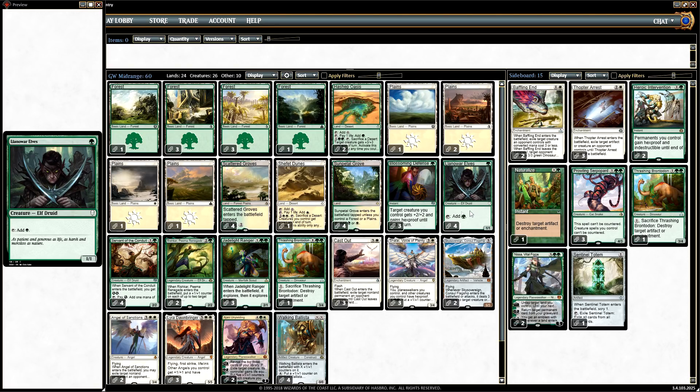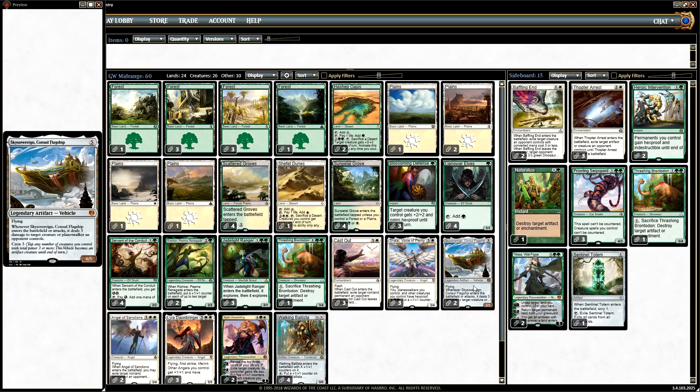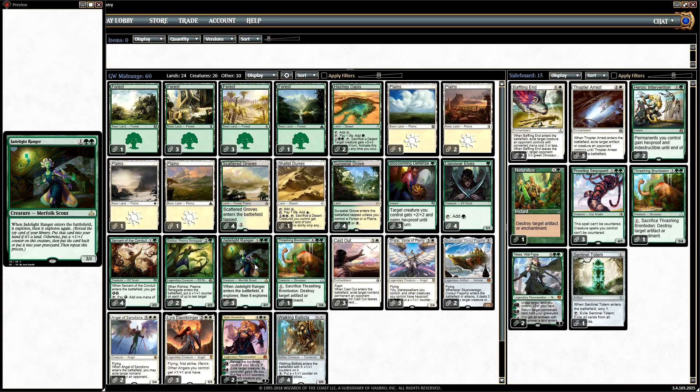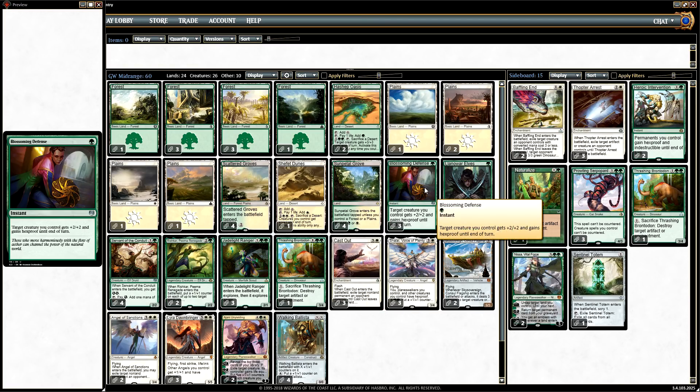Looking at the plan, we've got 10 mana accelerants. The idea is we play these out in the first couple of turns, and then hopefully our awesome 4, 5, and 6 mana spells will very quickly take over the game from as early as turn 3. Supporting that plan, we have a bunch of versatile cards that help make us more consistent and help us to interact with any deck in the format. Those cards are Jade Light Ranger, Walking Ballista, Thrashing Brontodon — which is split between the main and the sideboard — Cast Out as super versatile removal, and of course Blossoming Defense.